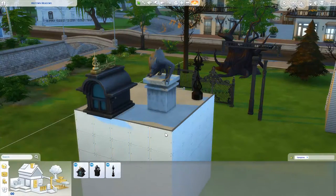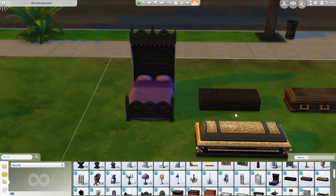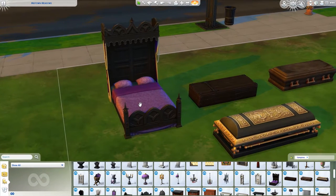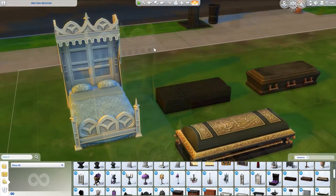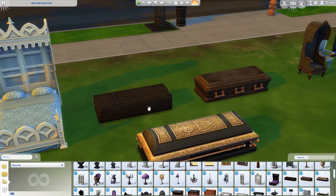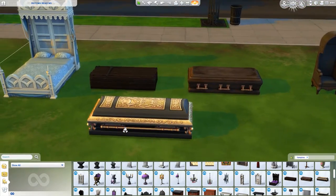So that's everything in build mode - it's so cool. I can just see the really cool mansion houses that people are going to make. So now for everything in the buy side of build and buy mode. First up we have beds - one main massive gothic themed bed which I really like the colours of. And then of course there are brand new coffins, specially for vampires. These are really cool - you can get old rotting ones but then you can get really cool gothic rich ones.